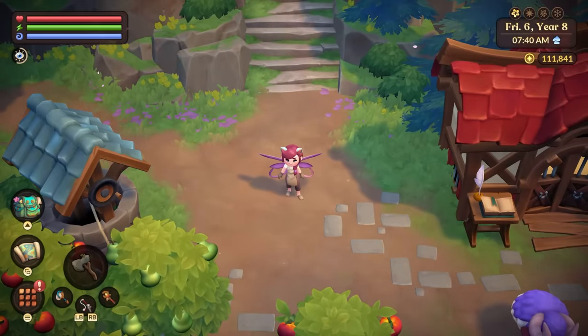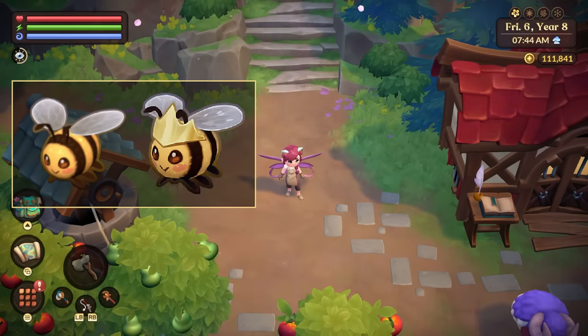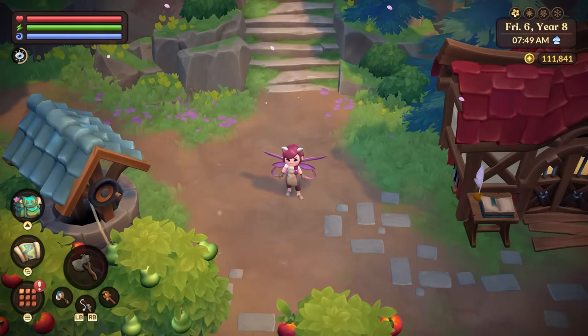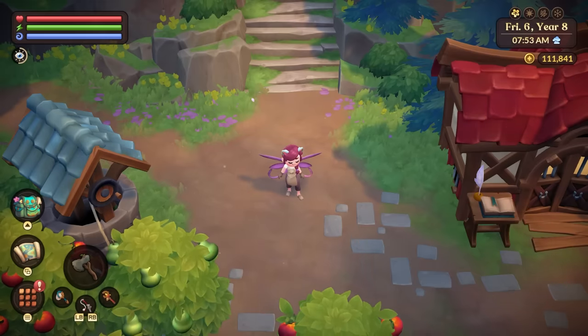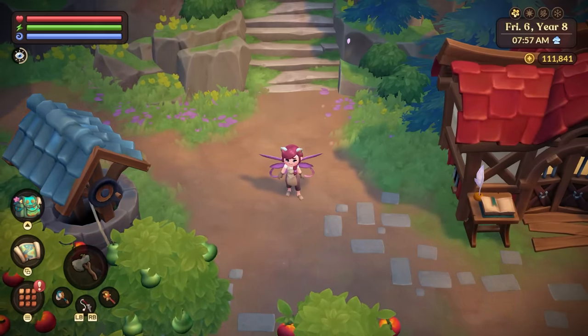Now there's two kinds of bees in the game. There's going to be a worker bee and a queen bee and you're going to want tons and tons of all of these. Queen bees included. You're going to want a bunch of them and you're not going to need as many queen bees as you do worker bees, but you are going to need quite a few queen bees with everything that we're going to do today.